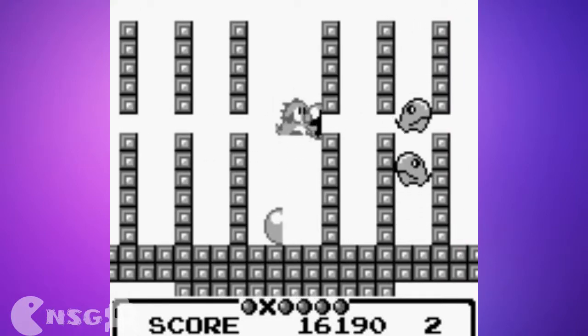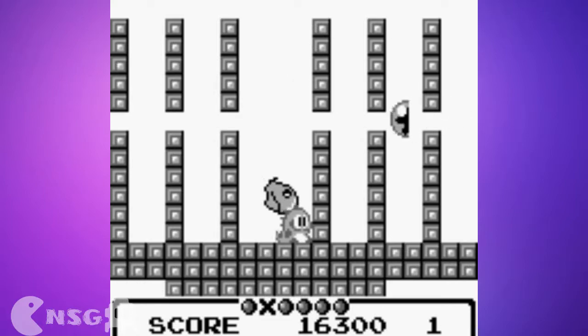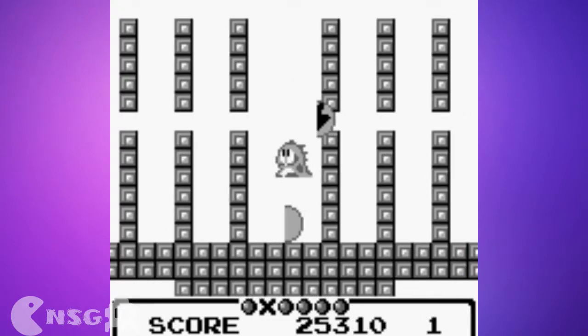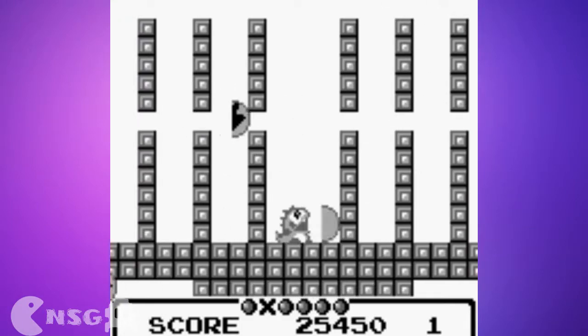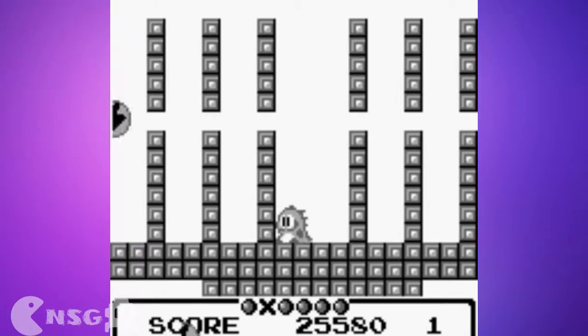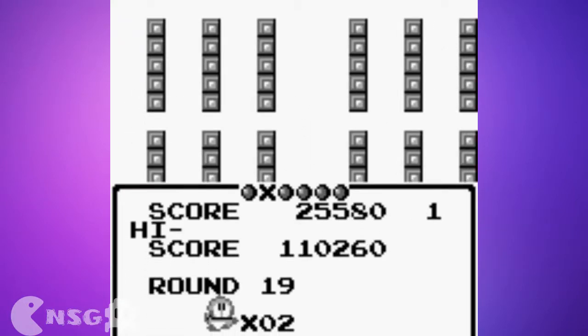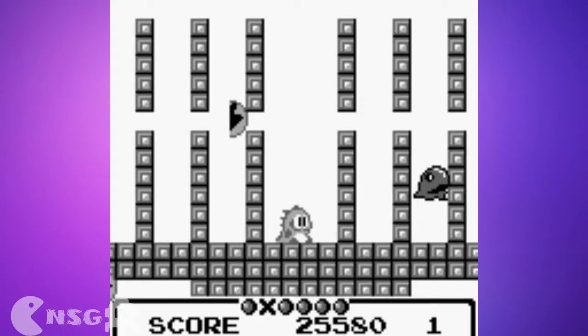I'm trapped. Alright, that killed one of them. I wish the other one got around. It's kind of around. Problem is that the bubble doesn't go up, so I just need to wait. How many lives do I have? I still can't afford a death in case I waste too much time, like now for example.